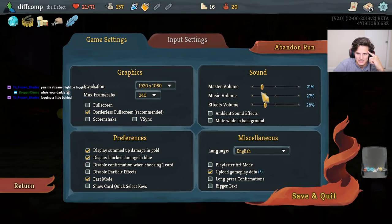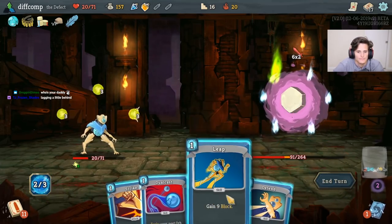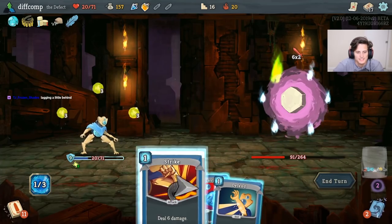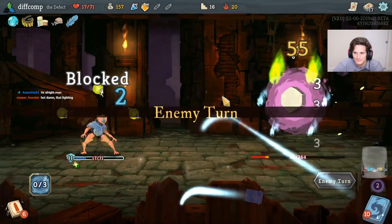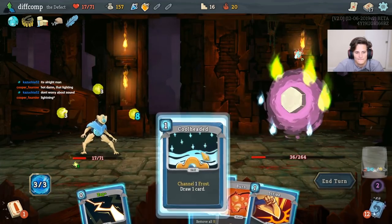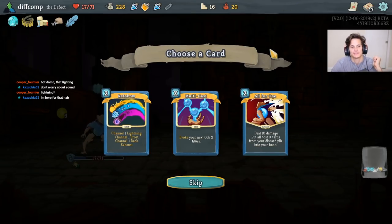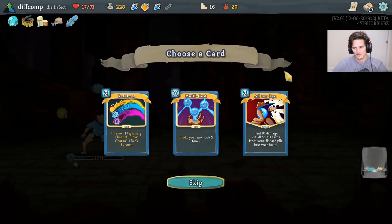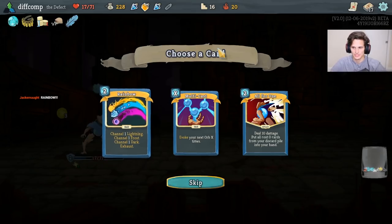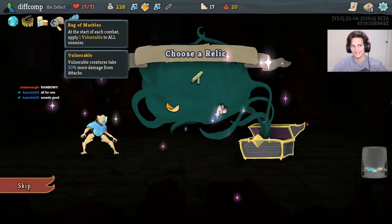Is the game a little loud still? I think it is, compared to my voice at least. I can take more hits. Two focus spots - that's very good. So we got Rainbow, All-for-One, Multicasts. All-for-One hits the Zap and brings back Streamline once it's already lowered, but aside from that it's not that great. Rainbow's probably better - gives me some Dark and some Frost. Potion Belt for Sozu, or Sacred Bark Potion Belt.